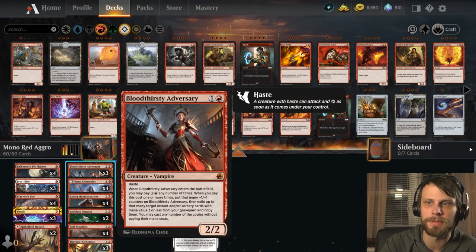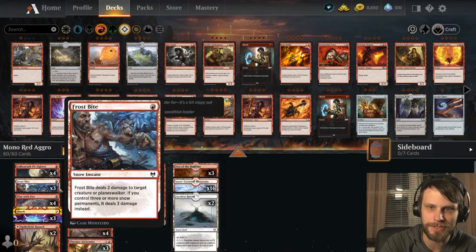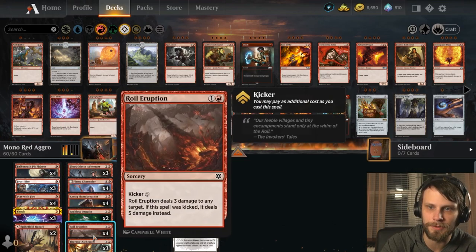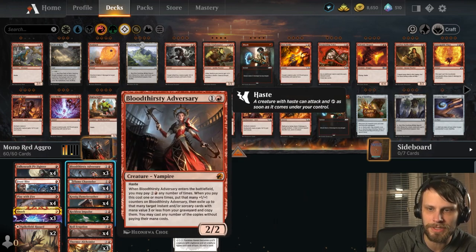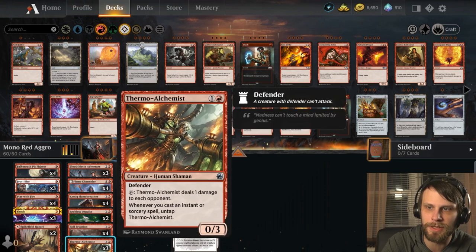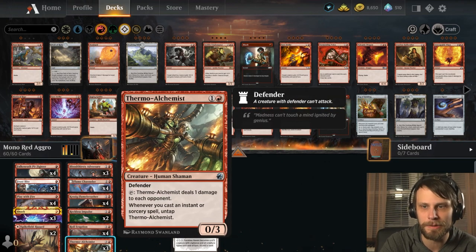We do have things like Bloodthirsty Adversary, and you'll notice a little bit of a sub-theme here — there are a lot of instants and sorceries in this list. Things like Frostbite, Play with Fire, Shock, Spike Field Hazard, Reckless Impulse, Roil Eruption — all kinds of really good instants and sorceries that are not only going to be replayed with the Bloodthirsty Adversary, but hopefully going to untap things like the Thermo-Alchemist, which will ping the opponent as we go through.